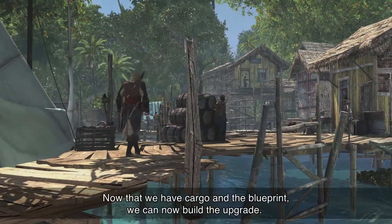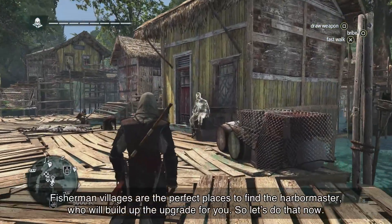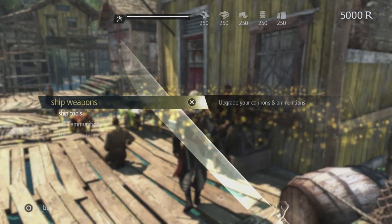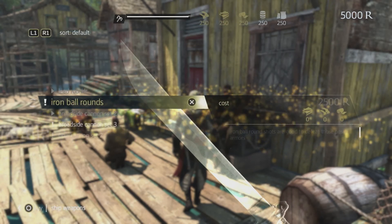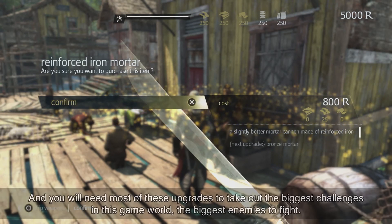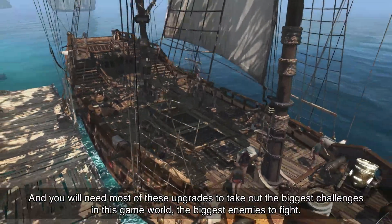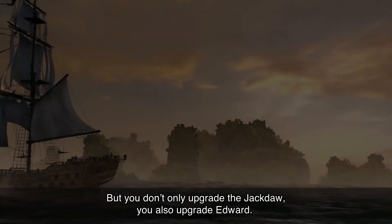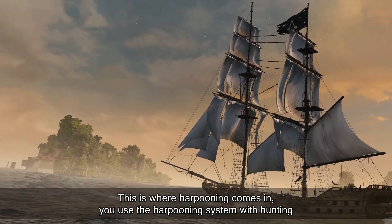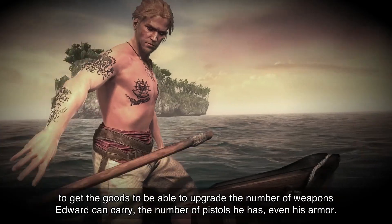Now that we have cargo and the blueprint, we can build the upgrade. Fisherman villages are the perfect place to find the harbour master who will build that upgrade for you. The Jackdaw has many upgrades — four weapons, four defences, four utilities — and you will need most of these to take out the biggest challenges in this game world. But you don't only upgrade the Jackdaw; you also upgrade Edward. This is where harpooning comes in. You use the harpooning system with hunting to get the goods to upgrade the number of weapons Edward can carry, the number of pistols he has, even his armour.